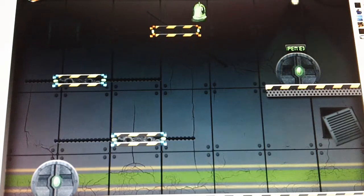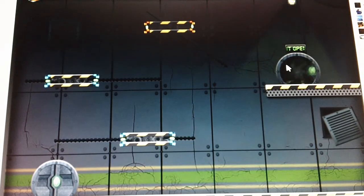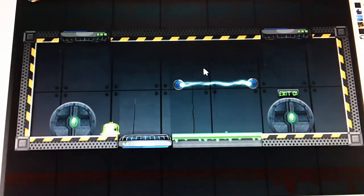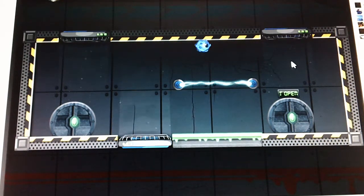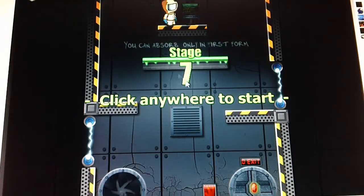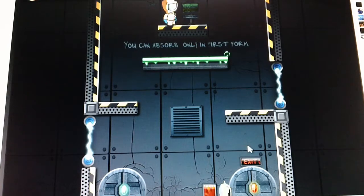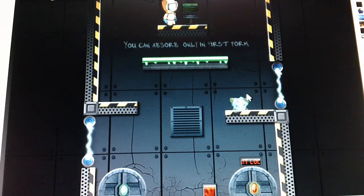Jump. This is the new game on Kong - it's on the newest one. Let's keep going. You can only absorb him in first form. So I have to absorb him, but I have to be a normal guy to do that.